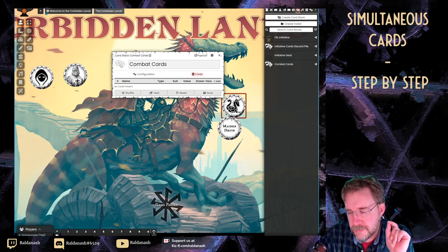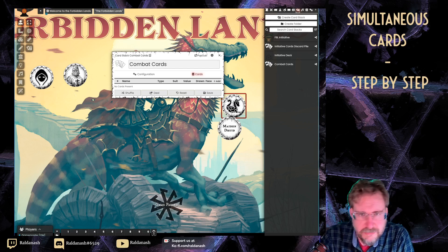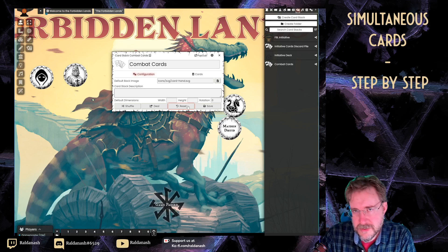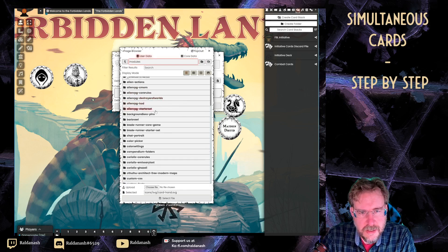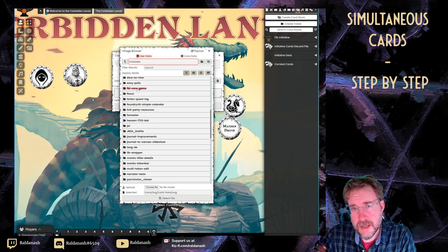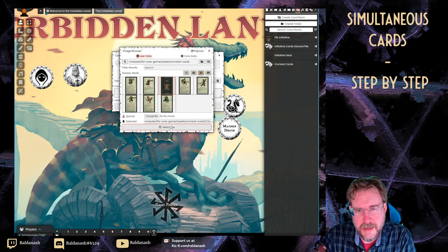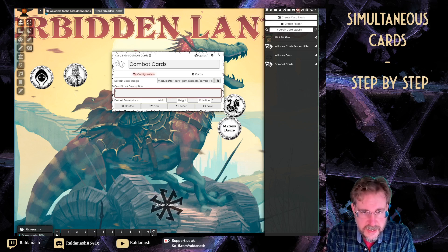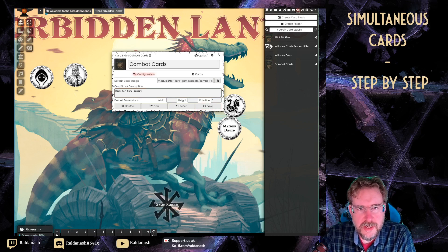If you have the premium module for Forbidden Lands — the core book premium module — the cards are already in there, so I don't actually have to scan anything or copy and paste from the PDFs. Instead, I go to configuration first. I want all the cards to have the same back image. I go to modules, find the FBL core game folder, then assets, combat cards, and there are the card images. I select the close combat back image as the back for every card, then save.